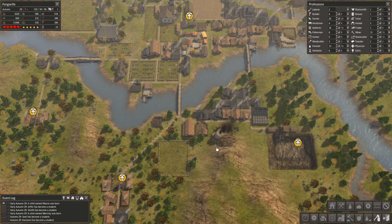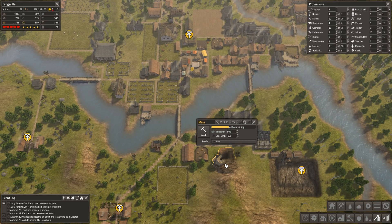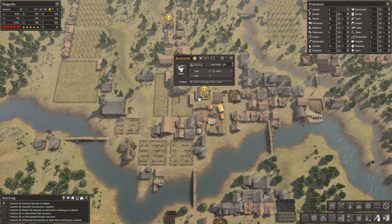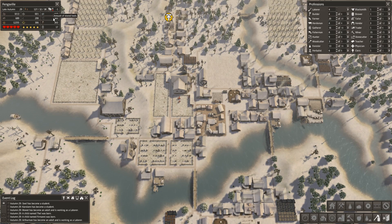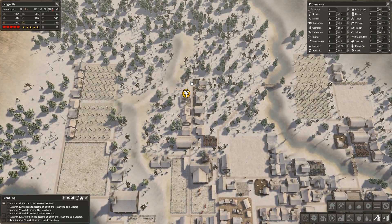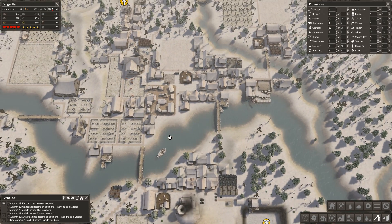That mine is getting a little bit low — is it still producing coal? We've got plenty of iron, so that's good, and of course we've got plenty of tools now — actually a surplus of tools. These steel tools are well worth it, they really are — they last twice as long. Really well worth it.